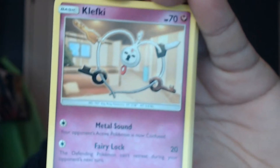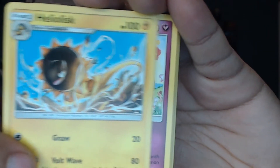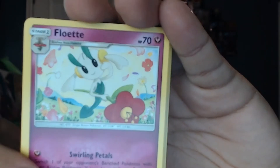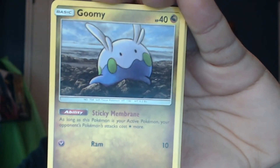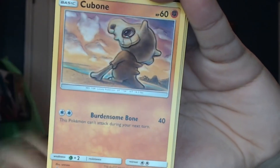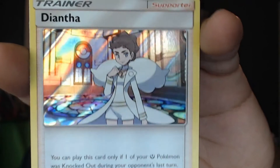To start this off, we have Fighting Energy, Klefki, Heliolisk, Helioptile, Floette, Inkay, Goomy, second Goomy, Snover, Cubone, Garchomp Reverse. And oh — a Diantha holo. That's pretty cool. I don't think I've pulled a holo Trainer before. So that looks pretty cool.